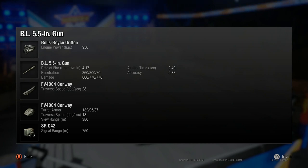It does get HESH at 200 pen for 770 alpha, which is very, very nice. It can be very effective and very meme-y. But with the amount of tier 10 you see sometimes, it's not as good - when you see a lot of tier 8s, the HESH can be very, very good. DPM is not the best at 417, the reload is very slow, and the aim time and accuracy are way worse than the 120mm: 2.4 aim time instead of 1.9, and 0.38 instead of 0.32.